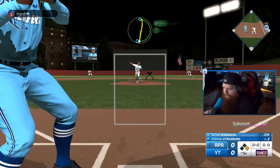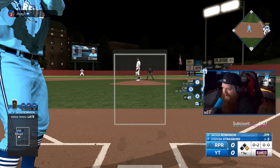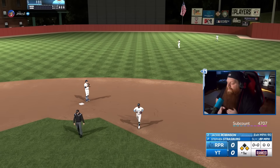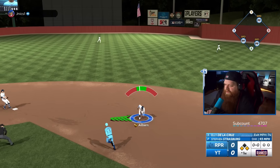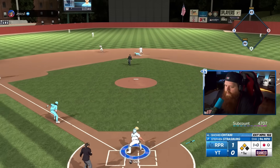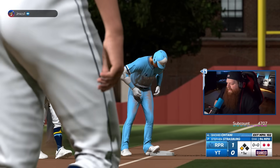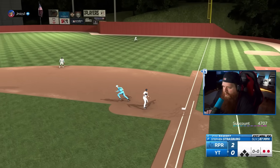Ground ball up the middle and we start with a base hit. Anytime I see Jackie Robinson cards, I do really well - he's a doubles machine - so I need to be careful how I pitch him. Two 99-speed players are now on base. Ground ball, we'll try to turn two. Ozzy, you gotta be quick. There's no shot - we give up the run and get the guy at second. This dude is a hit-and-run magician. We gave up two runs; he's running with everybody.